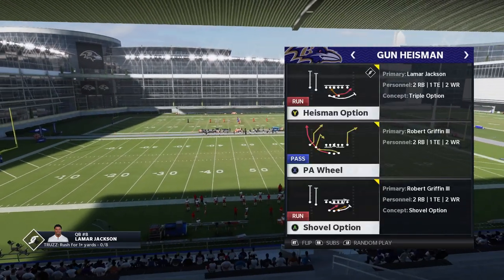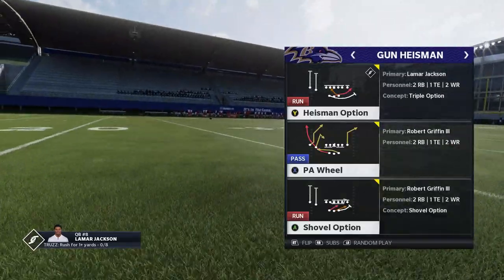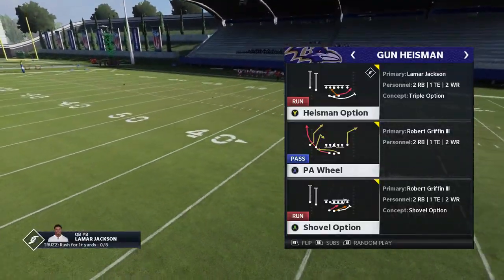The formation I'm going to show you guys is the Gun Heisman. Now there's only three plays in this formation and they're all in the audibles already, so I'm going to go ahead and run all three. The one that I like the most is probably the shovel option, but it's really based off of what you're looking at.